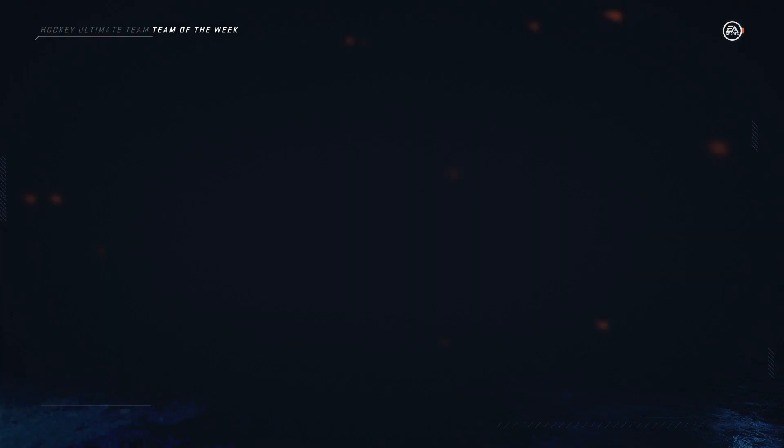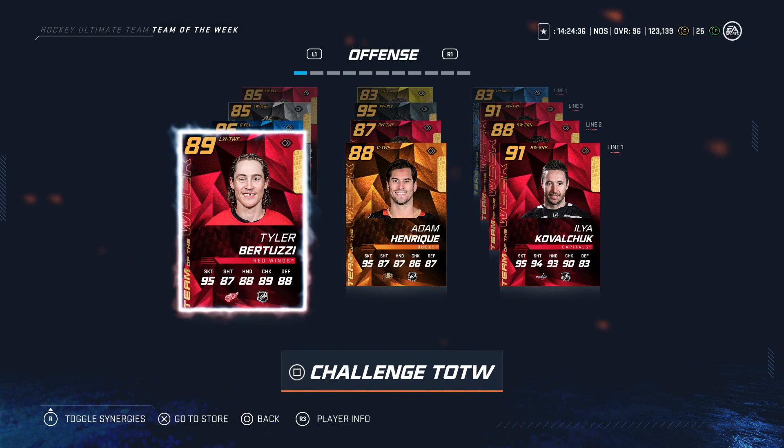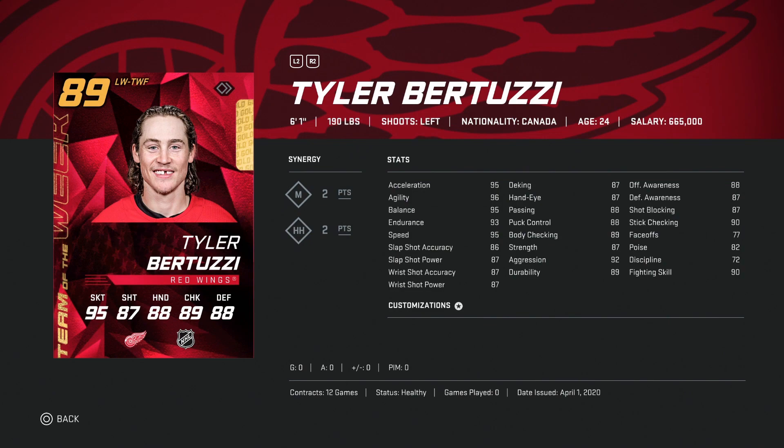Hey guys, we got a new team of the week. Team of the week is being chosen via the sims and community input, so let's go over who the team of the week was for April 1st. We'll start with the 89 Tyler Bertuzzi — these guys are going to be ones that aren't really usable at end game, or if you're trying to compete for the GWC, probably not really going to help you all that much.